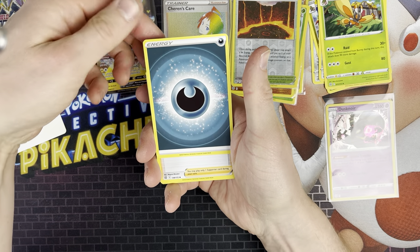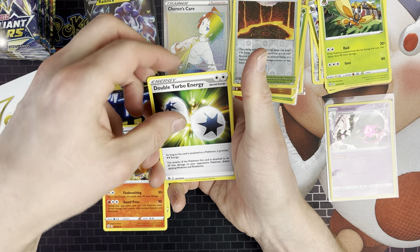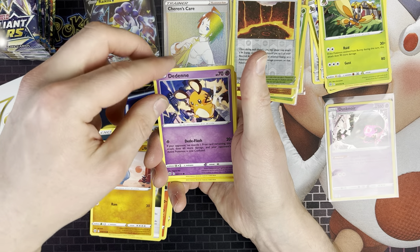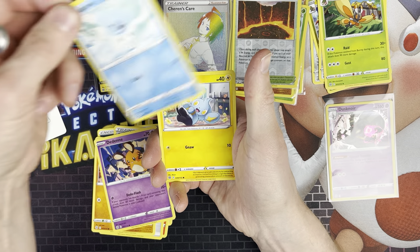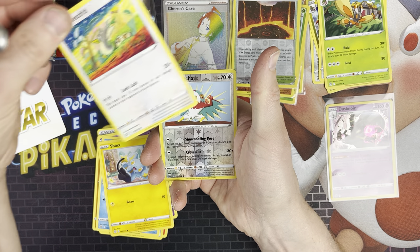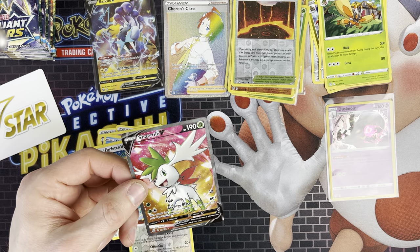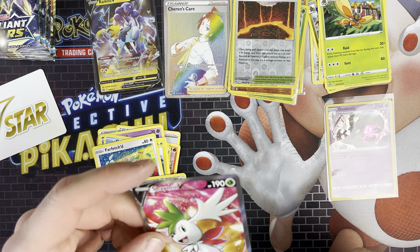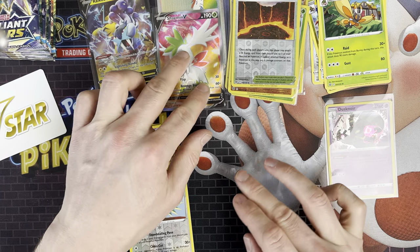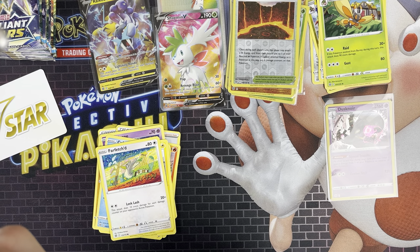Code card. So we've got Dark Energy, Cynthia's Ambition, Torkoal, Double Turbo Energy, Nosepass, Deino, Cubchoo, Shinx, Farfetch'd, Hawlucha, and I've got Shaman V. That's worth about £4. I don't know if we need it — if we do, it's good; if we don't, it's disappointing.